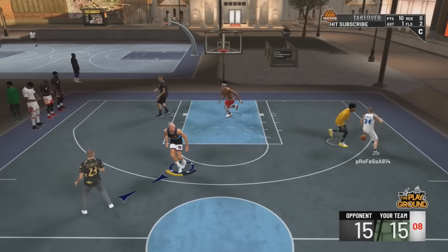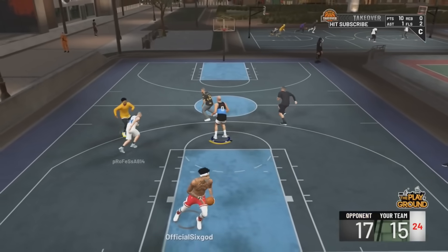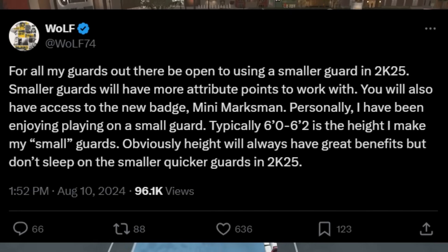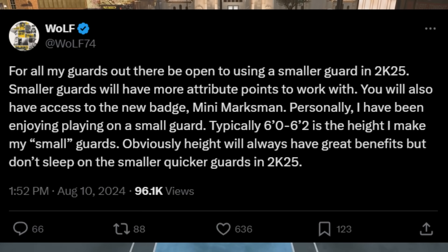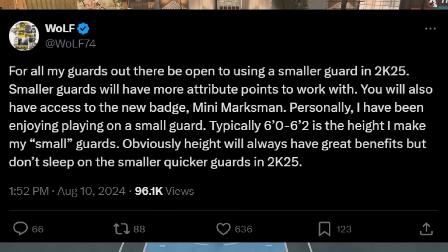Wolf, a former 2K League professional turned 2K developer who works on the Builder starting last year, had this to say about the Builder this year: For all my guards out there, be open to using a smaller guard in 2K25. Smaller guards will have more attribute points to work with. You will also have access to the new badge Mini Marksman. Personally, I've been enjoying playing on a small guard — typically 6 foot to 6 foot 2 is the height I make my small guards. Obviously height will always have great benefits, but don't sleep on the smaller, quicker guards in 2K25.